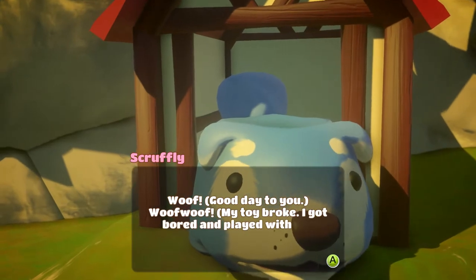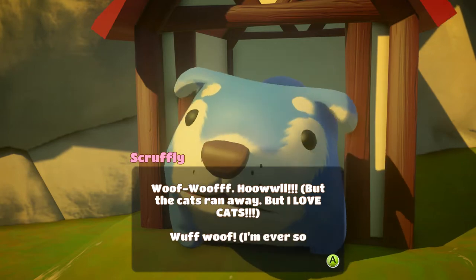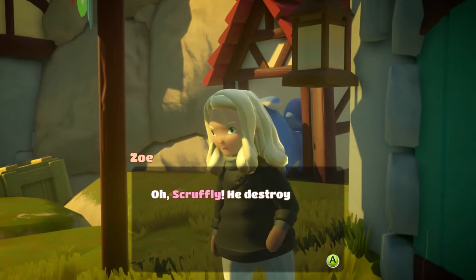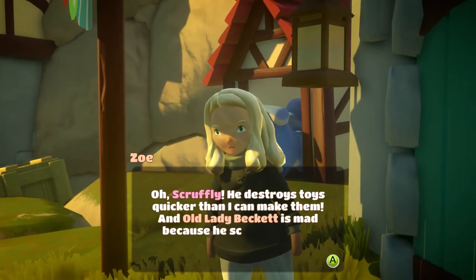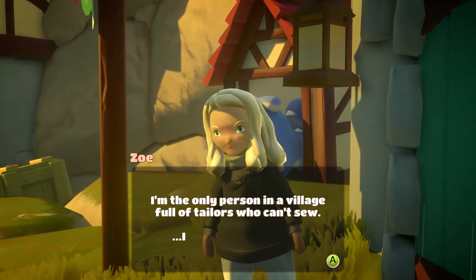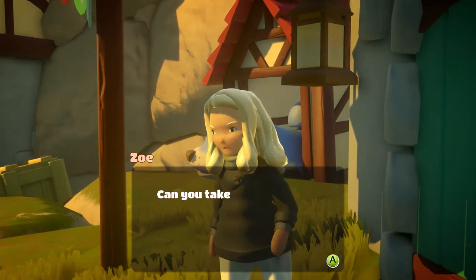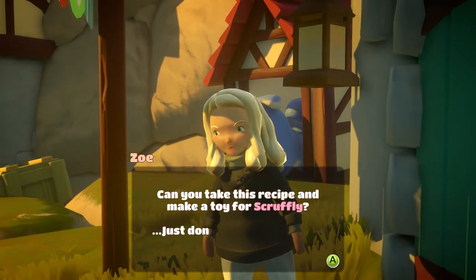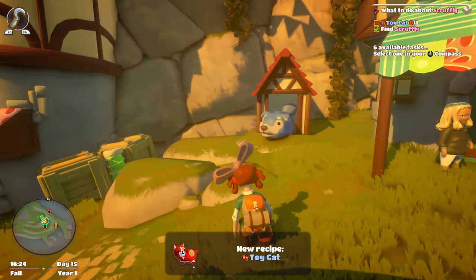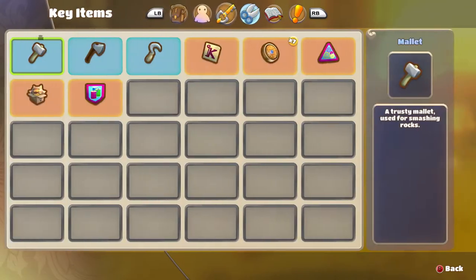'Woof — my toy broke, I got bored and played with the cats. The cats ran away but I love cats! Scruffily destroys toys quicker than I can make them, and old lady Beckett is mad because he's scared off her cats. I'm the only person in a village full of tailors who can't sew — I can only make toys out of paper. Can you take this recipe and make a toy for Scruffily?' I'll make a toy cat — how cute!